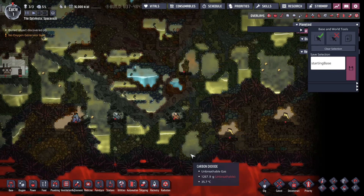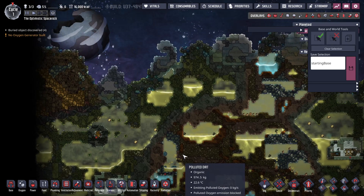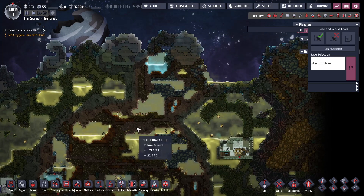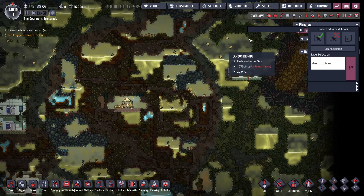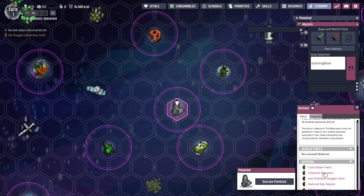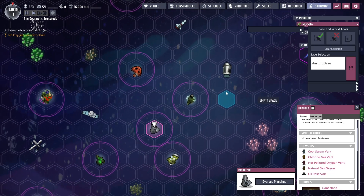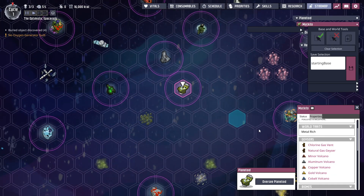There's a natural gas geyser. You know what this doesn't have? There's no water source, no water vent. Oh wait, that's not my starting planet. My starting planet has gold, cobalt, copper, aluminum, minor volcano, natural gas, and chlorine — but there's no water over here either.